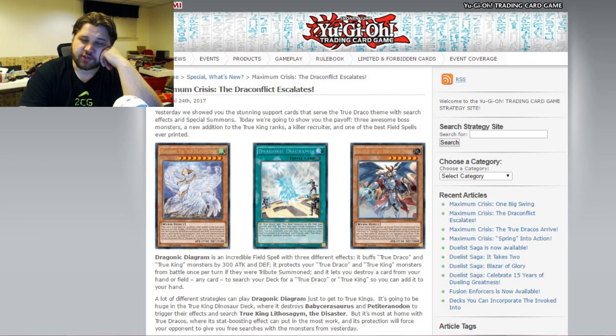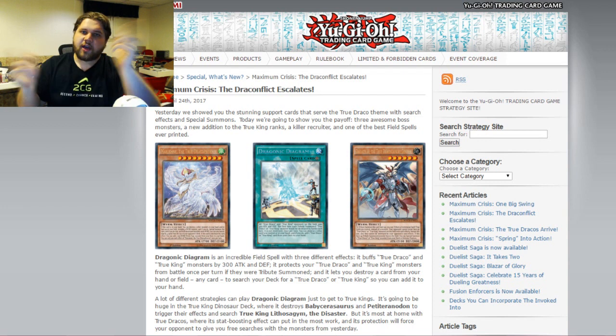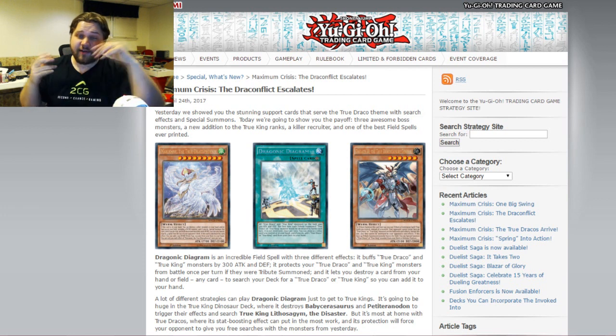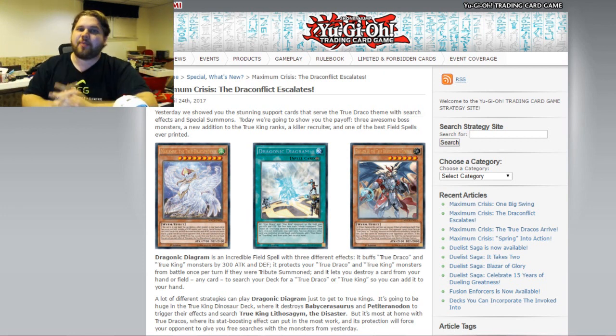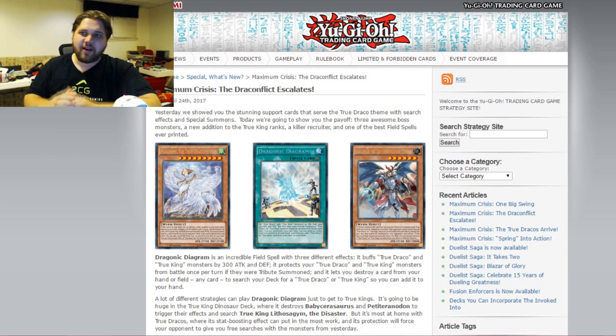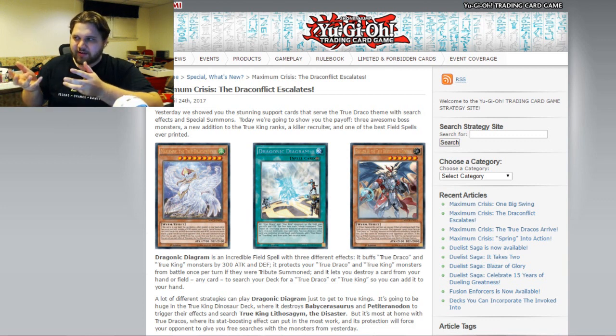Hey, what's up guys, Phoenix here. In this video we're going to be talking about Maximum Crisis and the rarities of the True Dracos, which is basically the chase archetype of the set — the chase deck coming out that everybody is ready and prepared for, being the True King True Draco support coming out in Maximum Crisis.